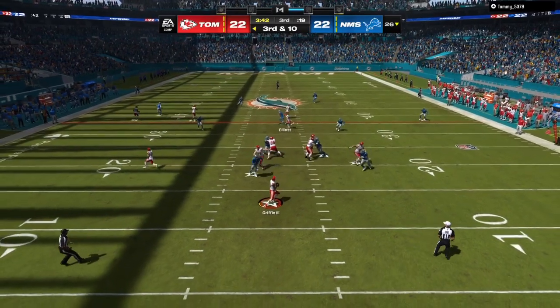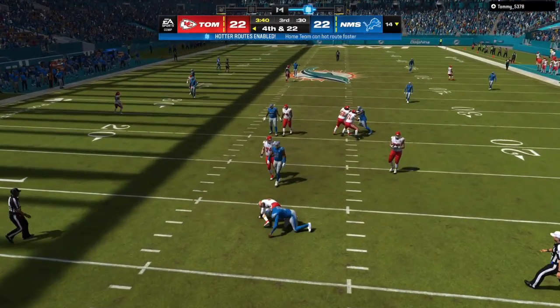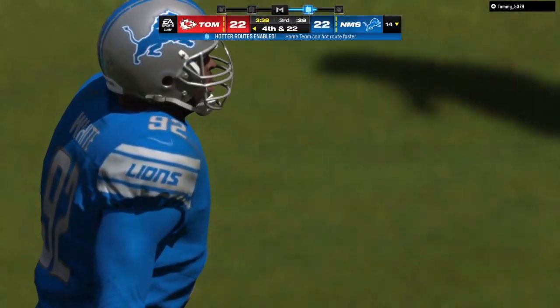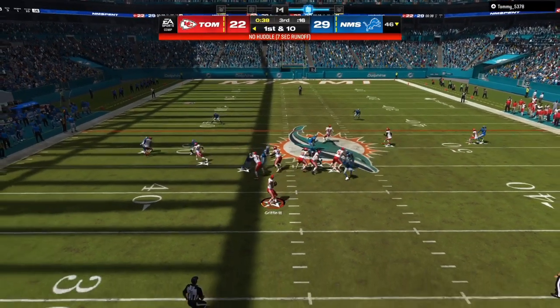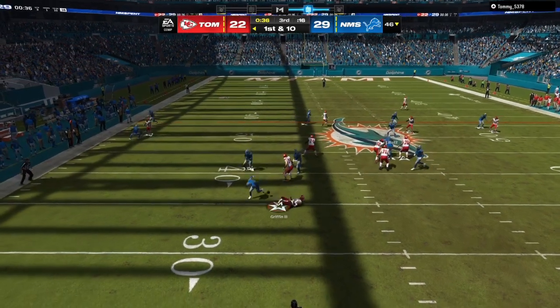If you give your cornerbacks outside leverage, they are going to wait for the receiver to get to them and then break on the ball. Give them outside leverage and they won't get a chance to make that break. As you can see right here, before the receiver can get 12 to 15 yards down the field, there's already super fast pressure on the quarterback.